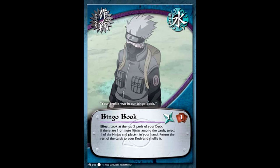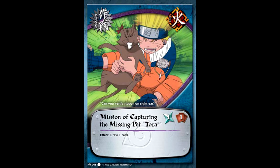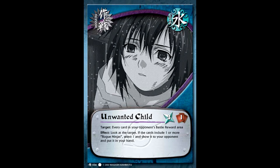Finally we can take a look at our mission cards. Fire and water excel in mission cards at this point, and by far the most important is Bingo Book. This not only nets you two chakra, but lets you look at the top three cards of your deck for a ninja to put in your hand — crucial because you can't miss any ninja drops. Fire's answer was Capturing Torah, which just lets you draw a card, but that's not as good as Bingo Book. There's a slight chance you won't find a ninja in those three cards, but that's only going to happen about five percent of the time. If you weren't running water, Capturing Torah works just fine.